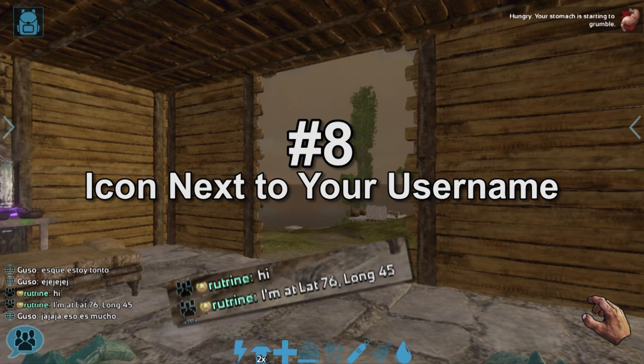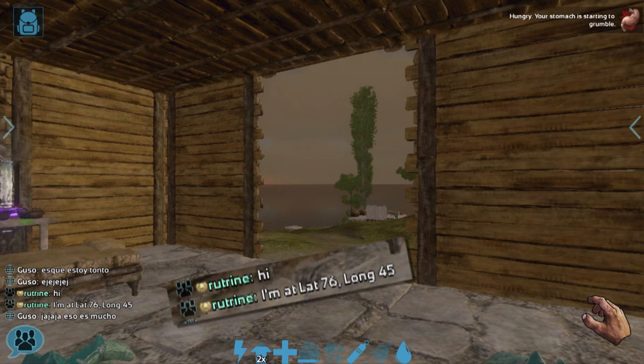Number 8: Cute Icon in Chat. Every time you write in chat or use an emote, you have the Primal Pass icon next to your name. For players that like having their exclusive titles next to their name, this is another great option for Primal Pass holders.